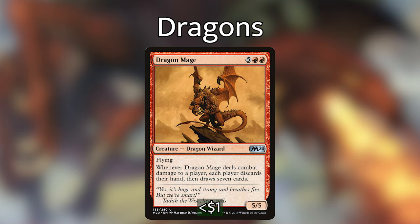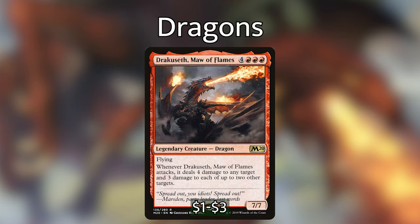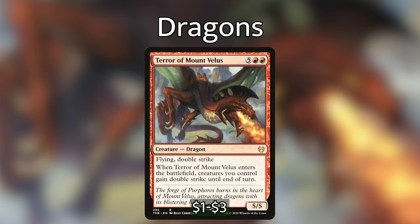Dragon Mage, one of the best cards in this deck: five red-red for a 5/5 dragon. When it deals combat damage to a player, each player discards their hand and draws seven cards. This is very important because playing Mardu on a budget means we don't have many options for continuous card draw, so Dragon Mage can be amazing when we're dumping our hands onto the battlefield. Drakuseth, Maw of Flames: four red-red-red for a 7/7 legendary dragon with flying — whenever it attacks, it deals four damage to any target and three damage each to up to two other targets. That's 14 damage when he comes out. Note that when Kalia brings Drakuseth out, the attack trigger won't go off since you've already declared attackers, but the next turn you can do heavy damage. Terror of Mount Velus: five red-red for a 5/5 dragon with flying and double strike. When it enters, creatures you control gain double strike until end of turn — this can be a game ender on its own.